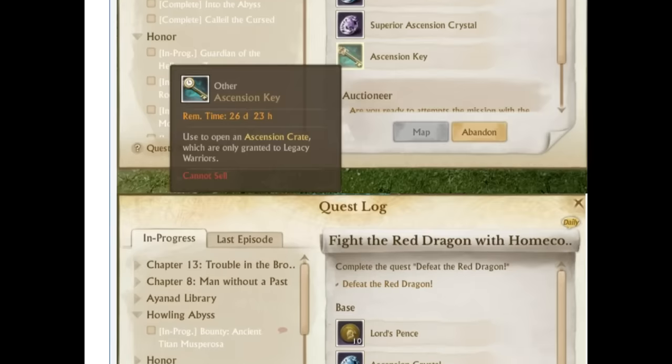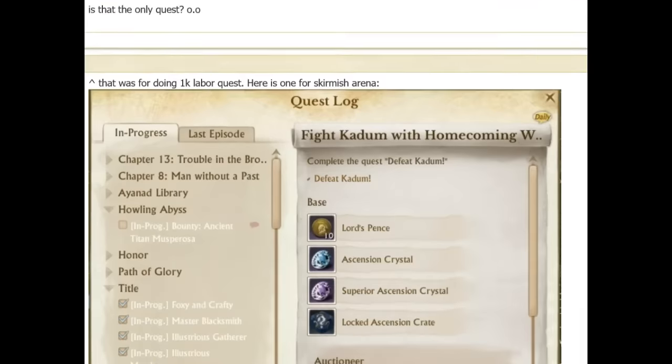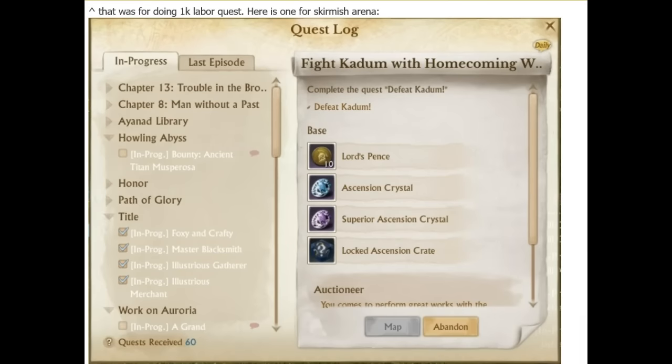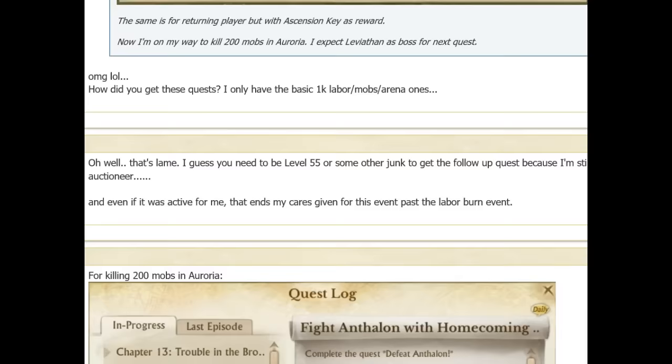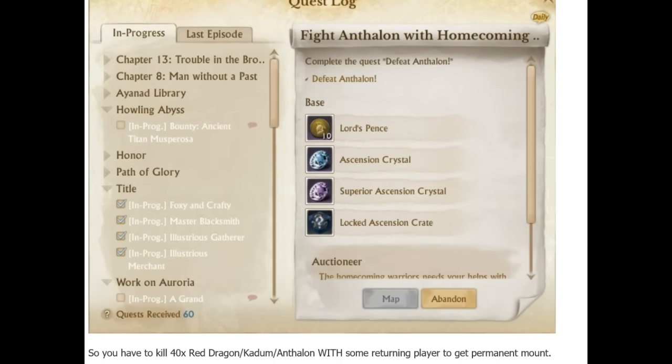The second quest is even crazier - defeat Kadoom, another world boss. The last quest is very similar: defeat Antelon, another world boss. So three of the hardest monsters, bosses, and raid creatures in the game are required in order to get these ascension crates or keys.